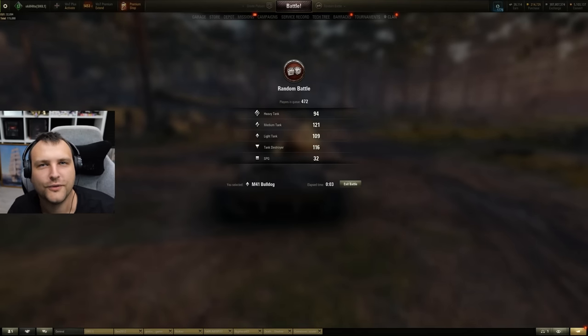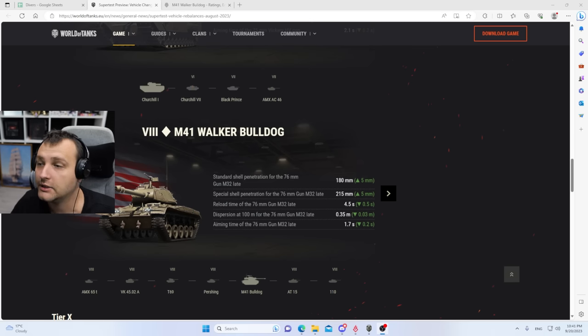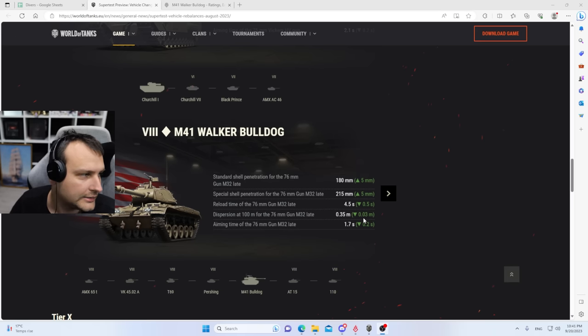Good day fellas, I hope you're ready for your daily dose of skill. Today we are going to play with the M41 Bulldog because Wargaming lately changed this vehicle quite a bit. They gave 5mm penetration with the standard shells, 5mm penetration with the gold shells, and a DPM increase which is very, very good. Aim time and dispersion values are better now, so that means you can shoot better.